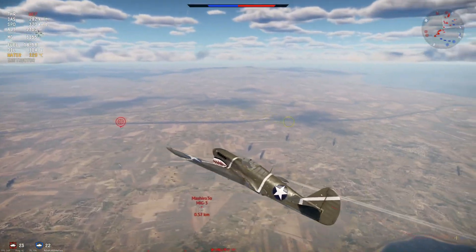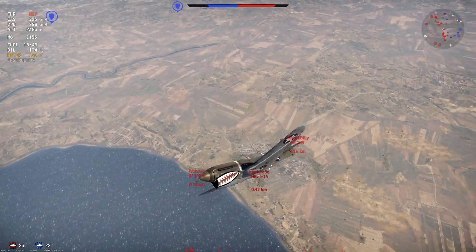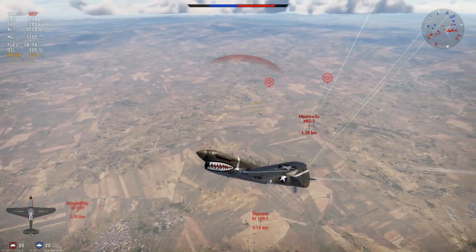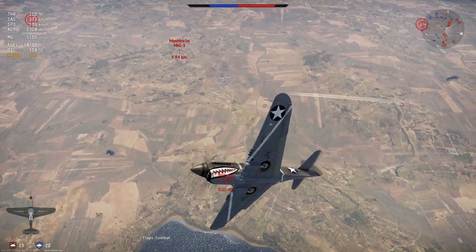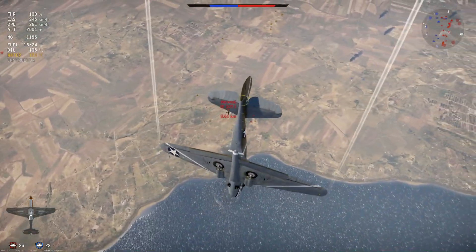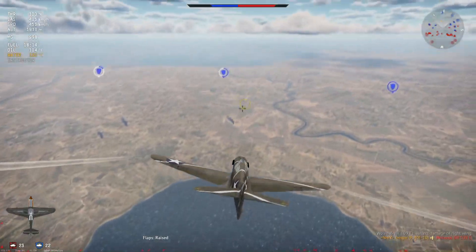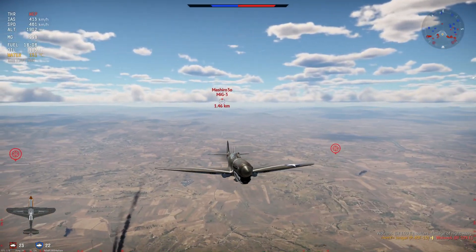I couldn't jump on the P-40 target there because the MiG-3 was coming my way — I had to make evasive maneuvers on him. We still have the 109E on our tail. It's very difficult to stall out a 109E in a P-40 because he's better in the vertical, but my starting energy — despite the flaps being out for a prolonged period — was enough to stall this guy out and give me a nice shot. We finish him off and then extend in the opposite direction from where the MiG-3 was last seen.